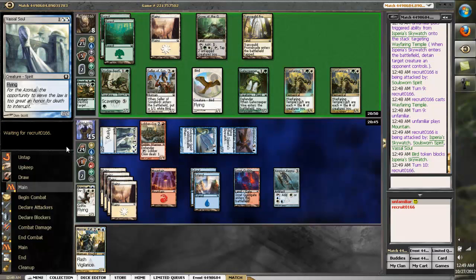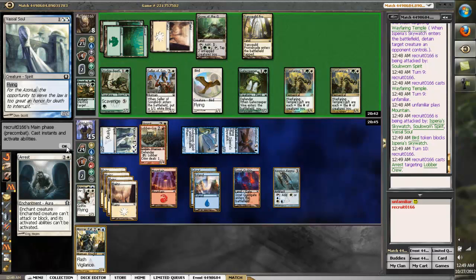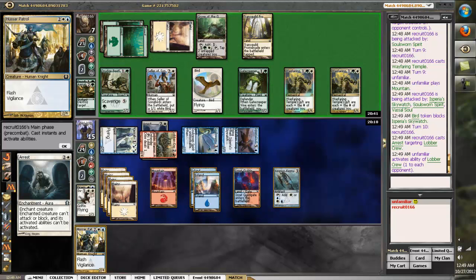Maybe I should attack with Kirin in there. What do you think about that? He's going to be at 6 at the end of his turn. 6, 12, 13, 14, 15, 16 — that's technically lethal. But if I survive this turn, he dies, right? That dude beat me — he won the draft.